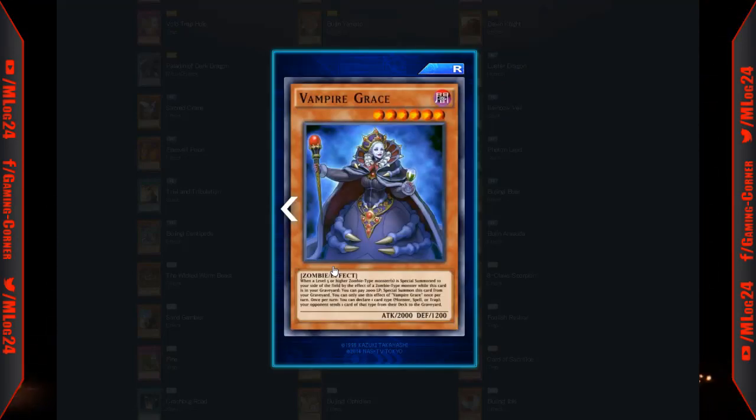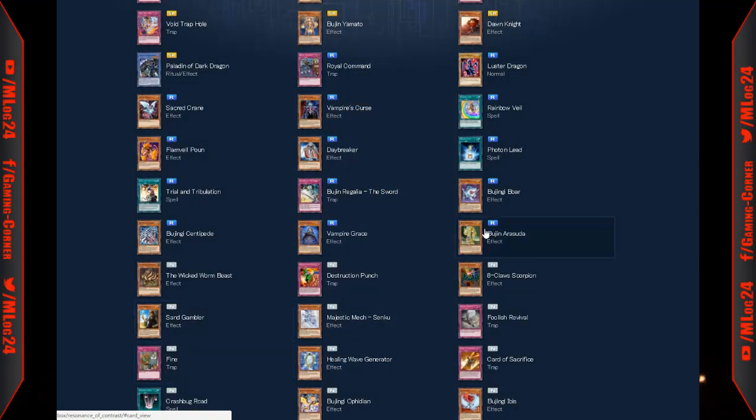Vampire Grace: when a level 5 or higher zombie type monster is special summoned to your side of the field by a zombie type monster's effect, while this card is in your graveyard, you can pay 2000 life points to special summon it. Once per turn, you can declare one card type — monster or trap — and your opponent sends one card of that type from their deck to the graveyard. It continues with the vampire theme.